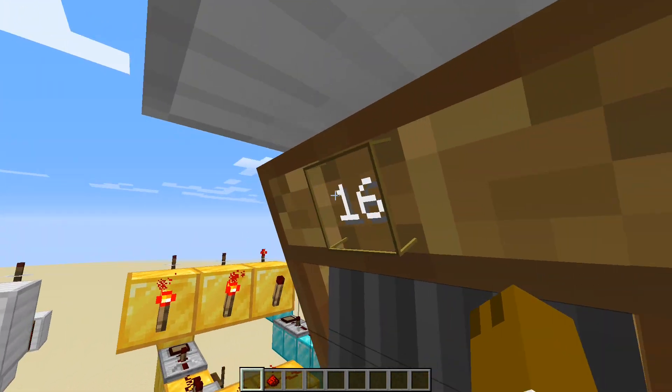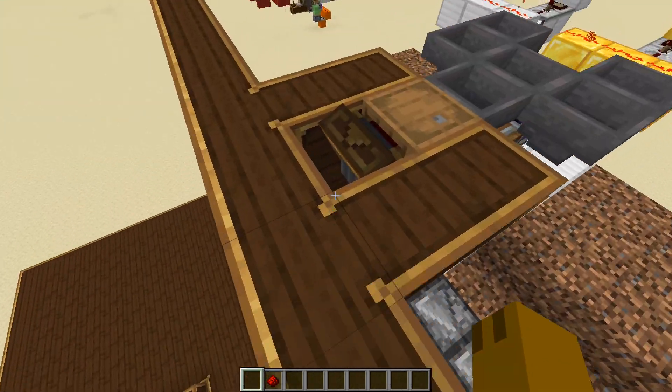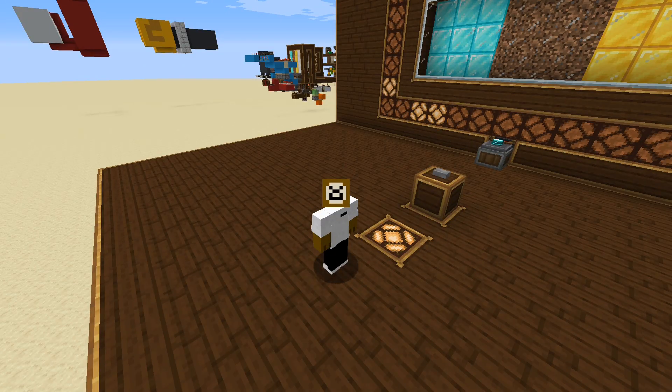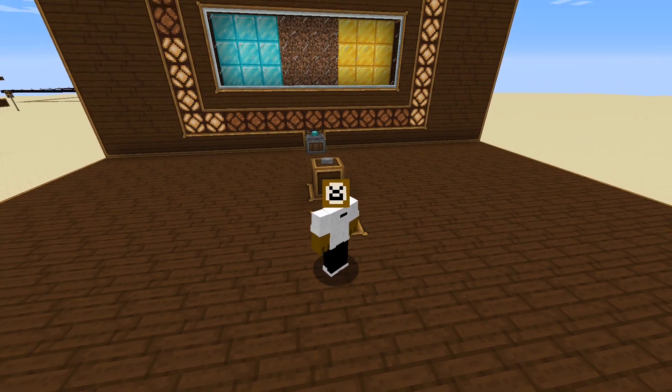So these are all just set to a certain value, like 16, 32, and 64. Dirt has nothing, because dirt's actually useless. So I'm not going to do a tutorial on this — it's pretty bulky, and I've already covered some of the important stuff. It's kind of like what I had made last time, just in a different skin. I mean, if you do want a tutorial, like and subscribe. If you want it, I may do it. Anyways, that's all I got for today. If you guys enjoyed, thank you for watching, and I'll see you next time. Bye bye.